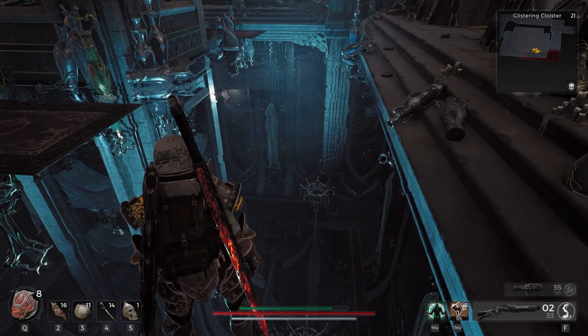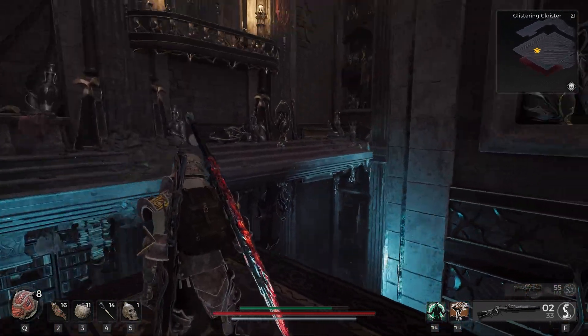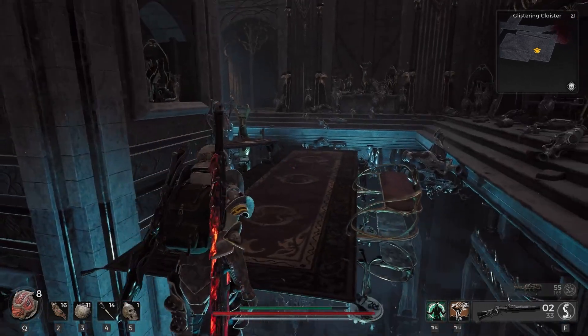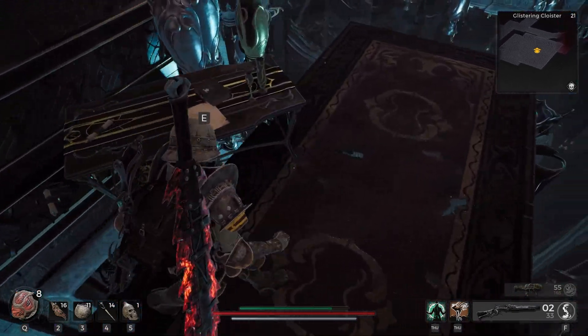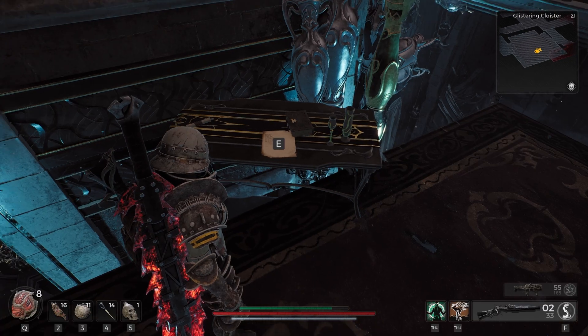Now this puzzle room — we see we have a mirrored floor that is very similar to the council chamber. And if we want a clue to how we might solve this puzzle, we can go over here and check out the little note here.